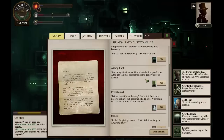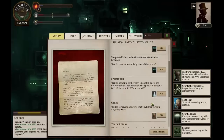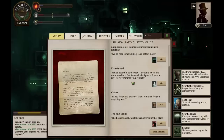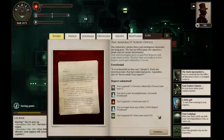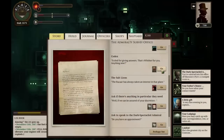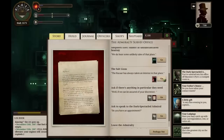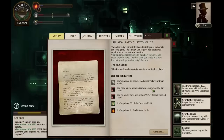Let's talk about Abbey Rock — we categorize it as a military installation, although that has occasioned some quite vigorous debate. That gets us another fuel and another twenty echoes. We can talk about Frostfound. 'Is it as beautiful as they say? I doubt it. Poets are notorious liars. But liars make bad poets — a paradox, isn't it?' We gain another favor, another fuel, and thirty echoes. We can also give some information on Codex — we gain twenty echoes and a fuel. We talk about the Salt Lions; the Bazaar has always taken an interest in that place. We gain another favor, twenty echoes, and a fuel.